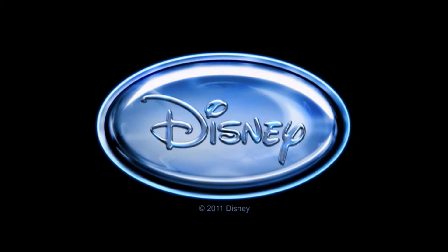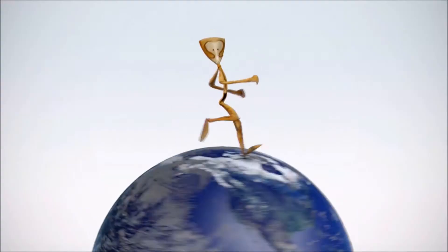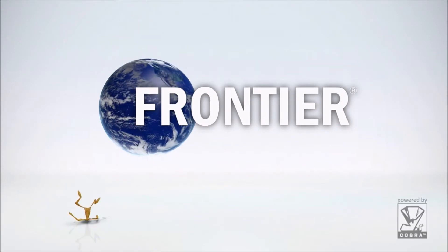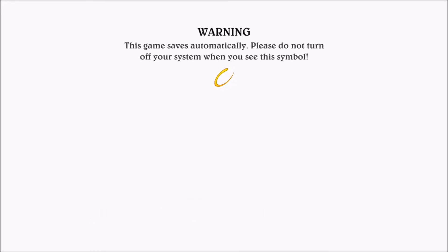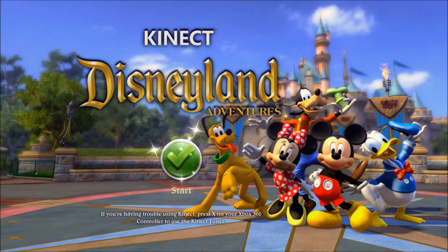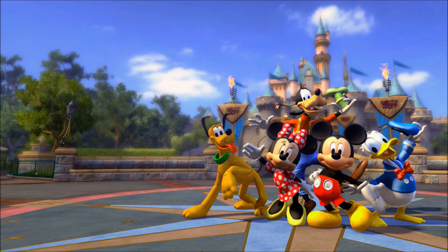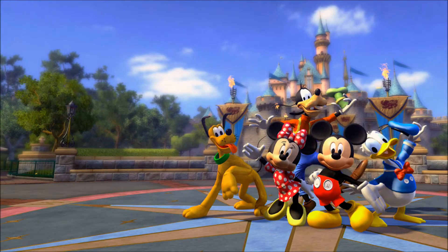This time around, we're going to be tackling Disneyland Adventures for Xbox 360, Xbox One, and PC. In case you don't know anything about this game, it's literally a virtual Disneyland simulator that is pretty hyper-accurate to the actual park. I'll be playing through this one on the 360, to hopefully provide you guys with the same experience everyone else had when this game initially released back in 2011 - the way the developers intended. Which also means I'll be forced to play through this whole game only using the Xbox Kinect, because controller functions didn't become available in Disneyland Adventures until the Xbox One version came out in late 2017.